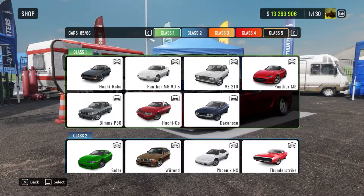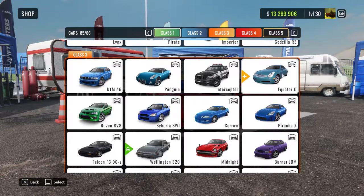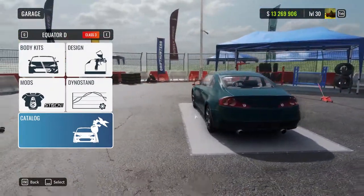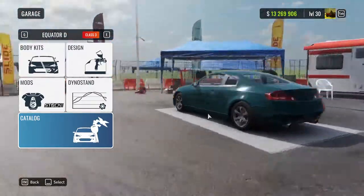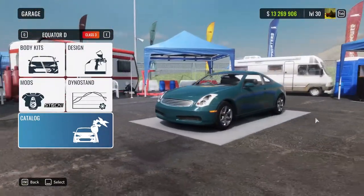In class 1 and class 2, nothing changed. But in class 3 we have the Equator D, which is one of the new cars. It's the Skyline or the Infinity G35 — pretty nice. You can see this being used as a nice clean build. We'll do one soon.